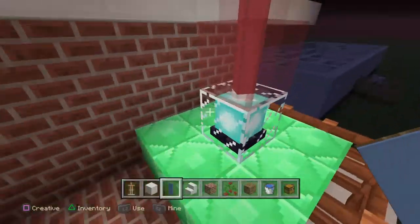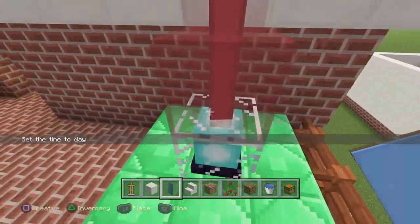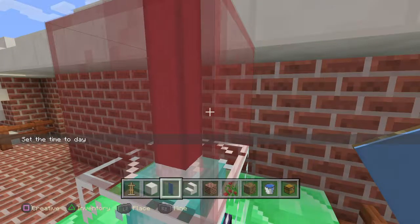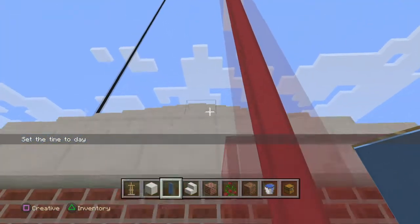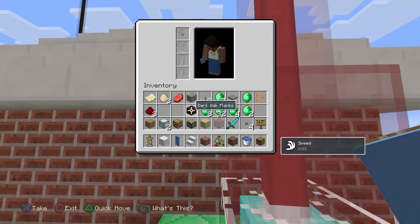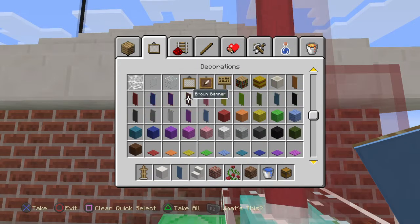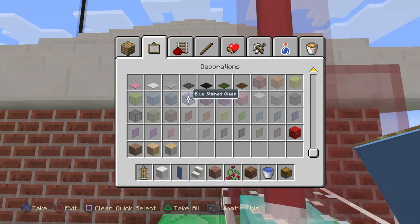Then over here you got this beacon on the balcony. And if you put a stained glass of any kind on a beacon it will make it change colors. Let's see if I can do that real quick — to another one. I like the red but I'll show you guys something else.